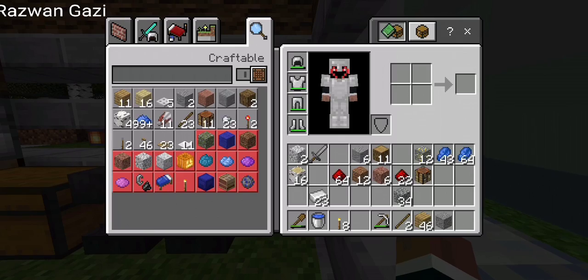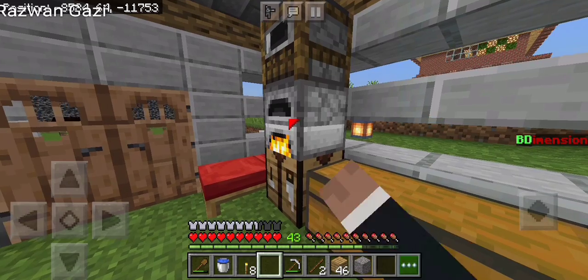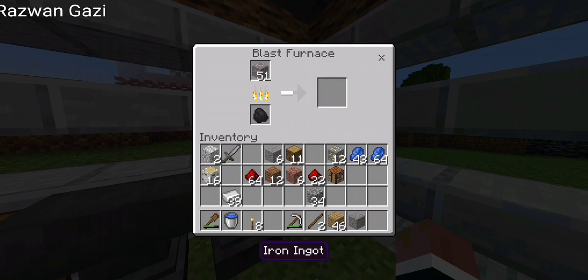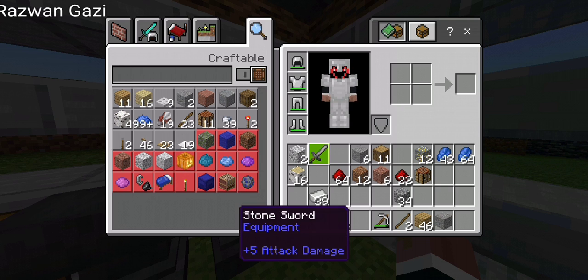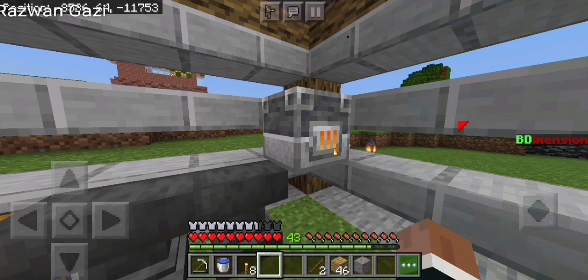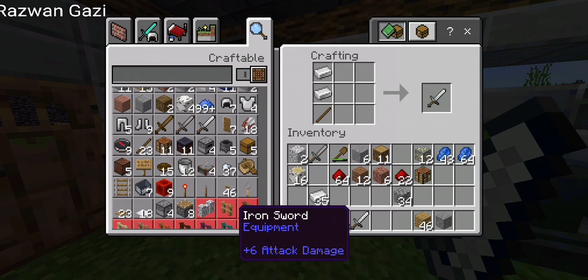I already have 23 irons and I'm smelting some in the last furnace and the regular furnace. Let me grab that. I have a full set of armor from the second episode, so now I'm gonna make all of my tools out of iron. I didn't even use my stone sword, so no problem.